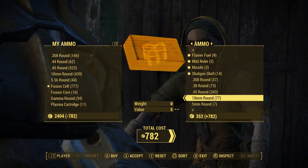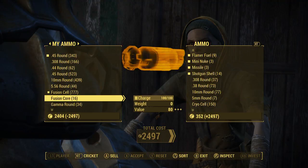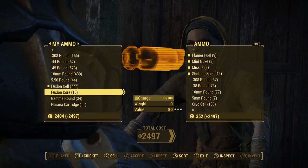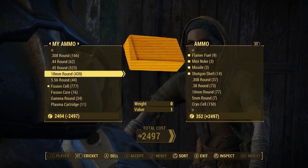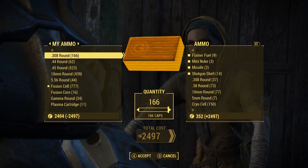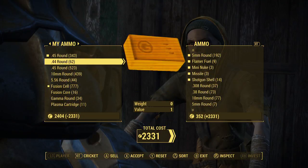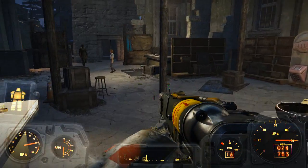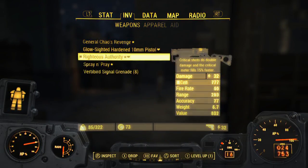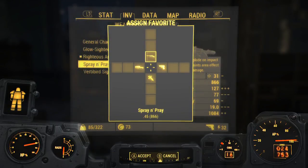Sell these mini nukes — I'm not going to use them. We're just a little bit over, let me go ahead and sell some .308. Yeah, I'll sell .308. Okay, so there we go — spent pretty much all my money but got the weapon that I want, probably my favorite weapon in the whole game. So let's go ahead and favorite that.